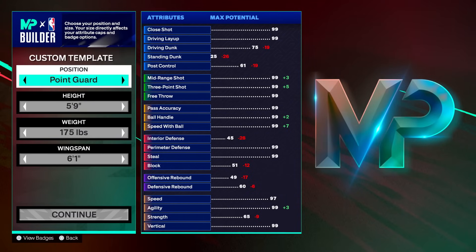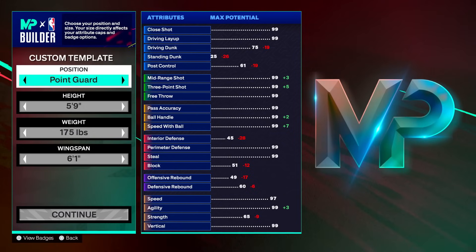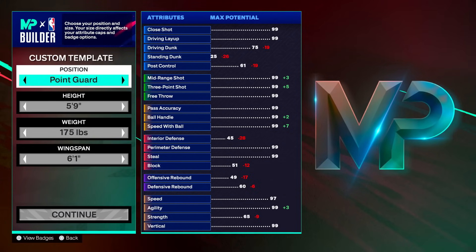The 5'9 we're going with is for 3s, Stage, Proving Grounds, Pro-Am — whatever it is. It's a very niche build on this game. Not a lot of people are able to use 5'9 point guards, but if you can get it down, trust me, you're going to be one of the greatest on the game.